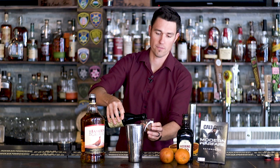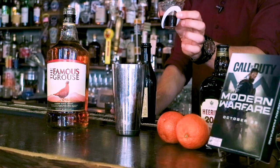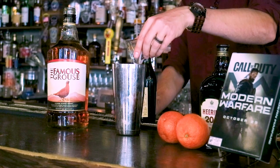The sweet vermouth will give it some sweetness. And that in itself has a little bit of a sandy, bloody color. The drink will look like this when it's all said and done. Toss that in the shaker.